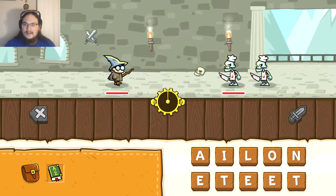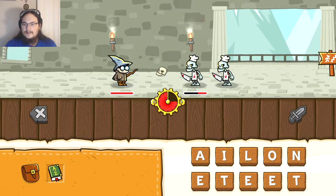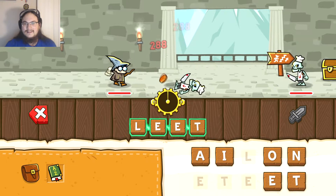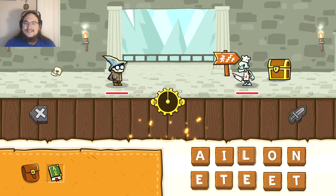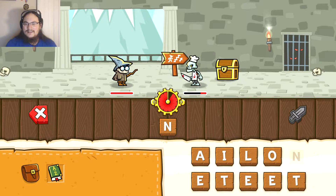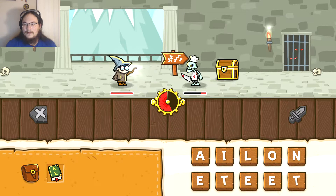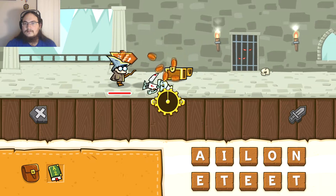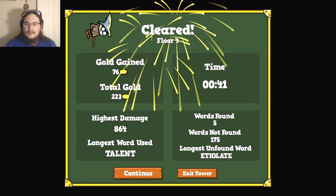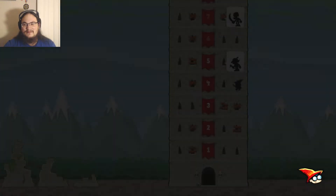We're gonna save the dictionary. Ale... boot... tail... talent — that's a word it lets me use! No means no — no is not gonna let me use no. Nail. There we go. That was a short level. Ediolite — I don't even know what that means. Moving on! Floor 5! Is this a boss level? Is that why there's like a silhouette there?